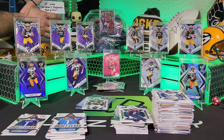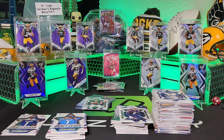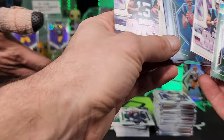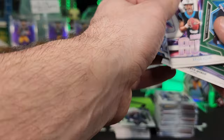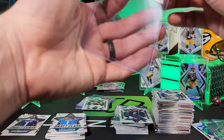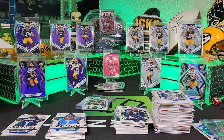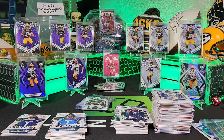Throw a couple Strouds in there — that'll jack up the price a bit. We've got a lot of Panther pile cards today; the green Bryce Young is awesome — we'll let him keep that one and throw the Rookie Rush version in the Saint Jude's egg. Bryce Young and CJ Stroud added to the Saint Jude's helmet — perfect thing to start it off!